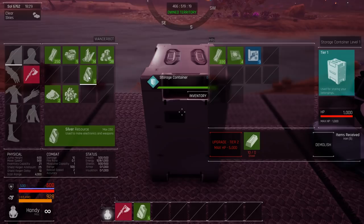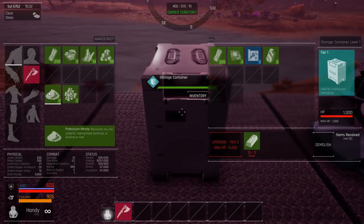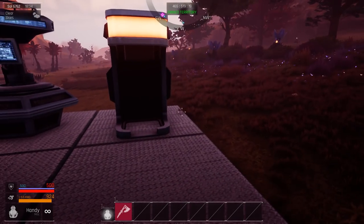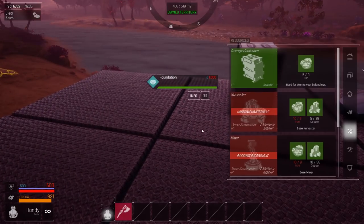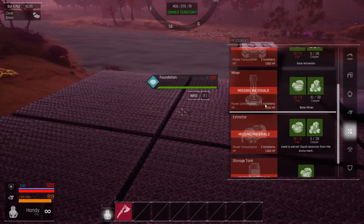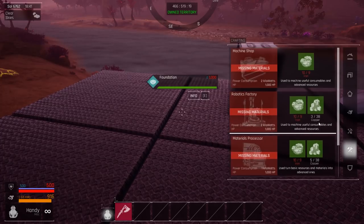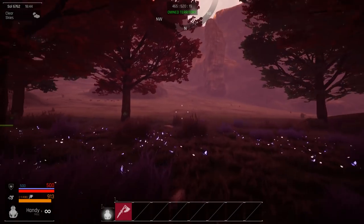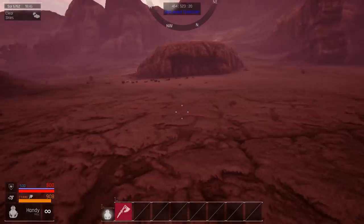Yeah, so we have some copper, sulfur, potassium. I don't actually know if these robots will ever deposit things for me or if I have to pull them out. Anyway, we got a storage thing - harvester, miner, extractor. I mostly just want to get myself tools, but I gotta go find some iron first. I'm gonna spot iron up here along the hillside. My job is to make my job obsolete.